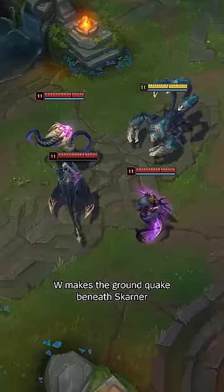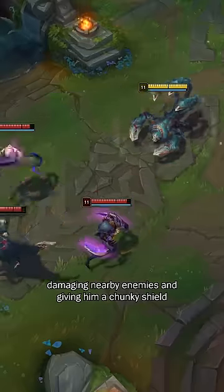W makes the ground quake beneath Skarner, damaging nearby enemies and giving him a chunky shield.